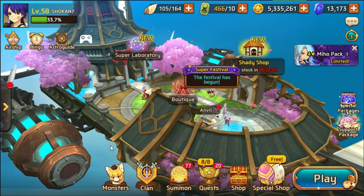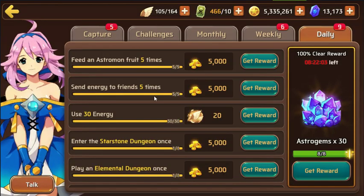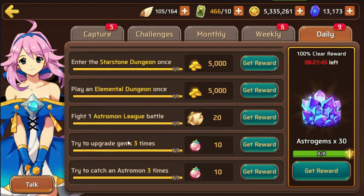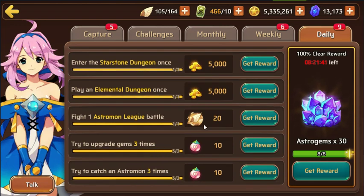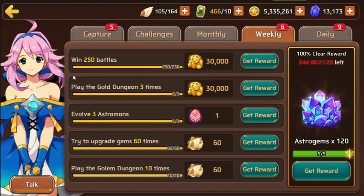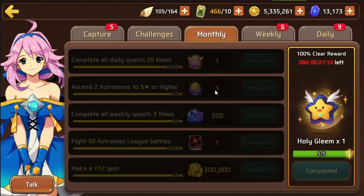The daily quests include: feed an astromon fruit five times, send energy to friends five times, use 30 energy, star stone dungeon once, elemental dungeon once, astromon league, gem upgrades three times, and try to catch an astromon three times — that gives 30 astro gems a day, or 900 over 30 days. The weekly quest gives 120 for completing 250 battles, gold dungeon three times, evolve three astromons, upgrade gems 60 times, and golem dungeon 10 times.